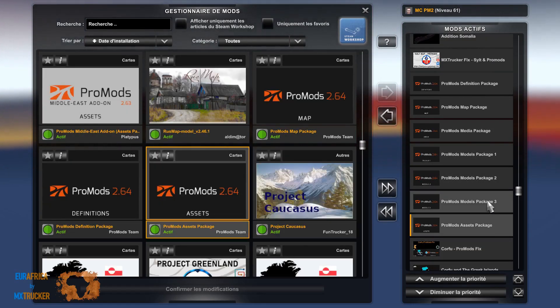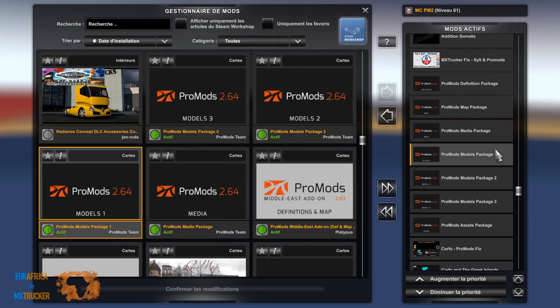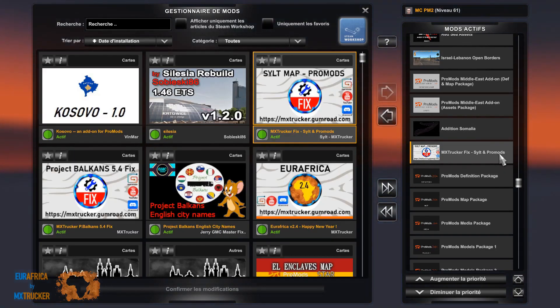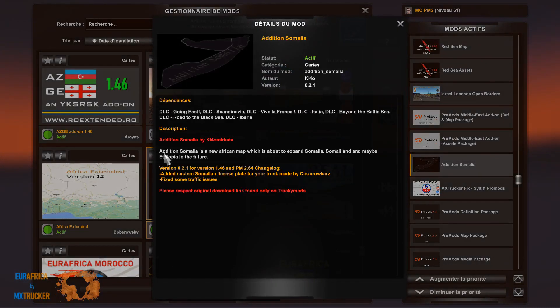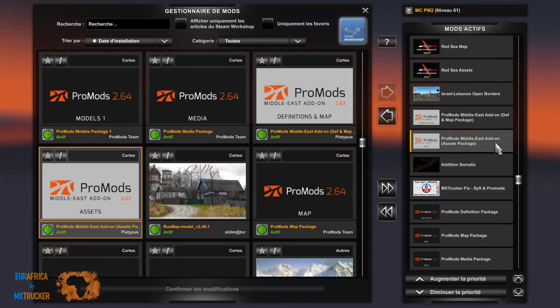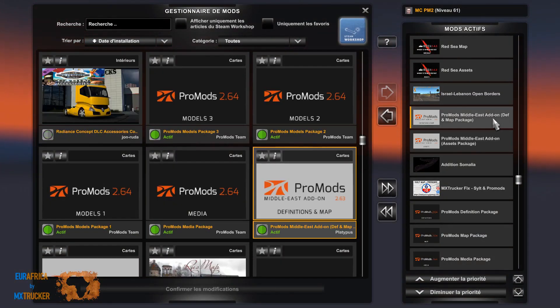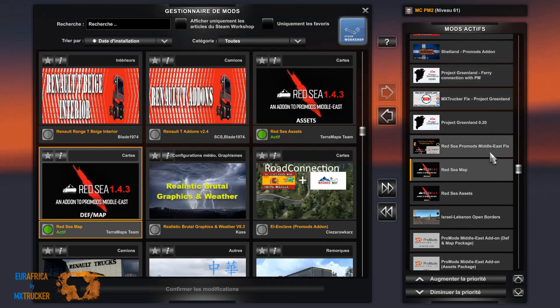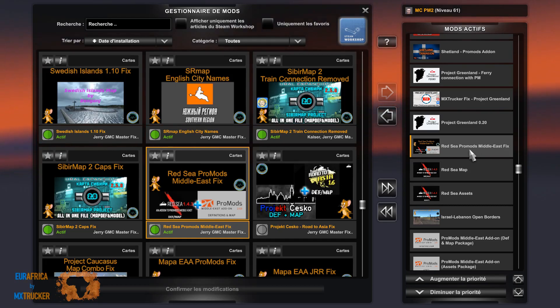ProMods assets, ProMods package 3.2.1, media, map, DEF, and here we have a fix I've created — the Silt and ProMods fix. ProMods 2.6, then we get Addition Somalia the new version 2.2.1 — he is explaining here what changed and the results — so the ProMods 2.64 compatibility. Here we get the Middle East assets, then the DEF map, Israel Lebanon open border, Red Sea map assets, Red Sea map map, and the Middle East fix for Semaphore.